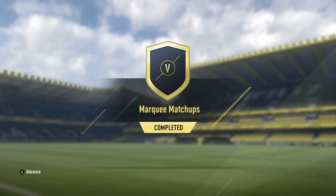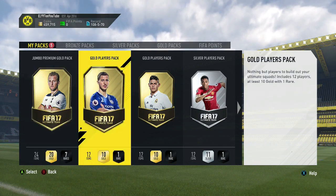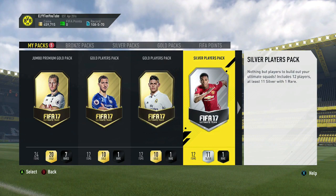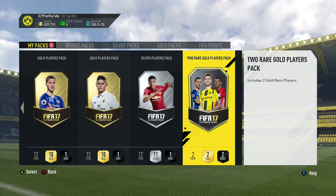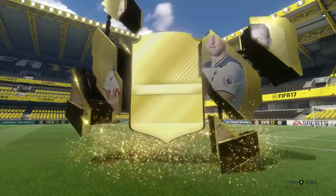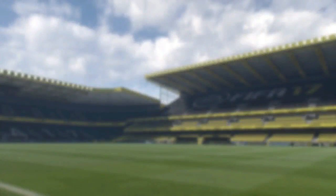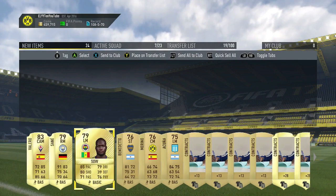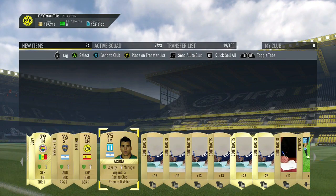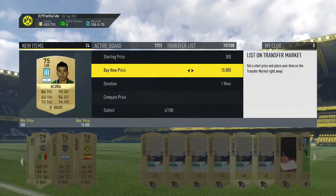We've just completed all four marquee matchup squad building challenges. We have five packs: a 15k pack, two 17.5k packs, a silver players pack, and a two rare gold players pack. Starting with the 15k pack — we get a rare gold card, looks like Borja Valero. Not a great pack. We've also got Sane, Sao, Bendetto, Marino, and Akuna. Akuna from Racing Club is actually going to sell for a bit, over 1,000 coins.